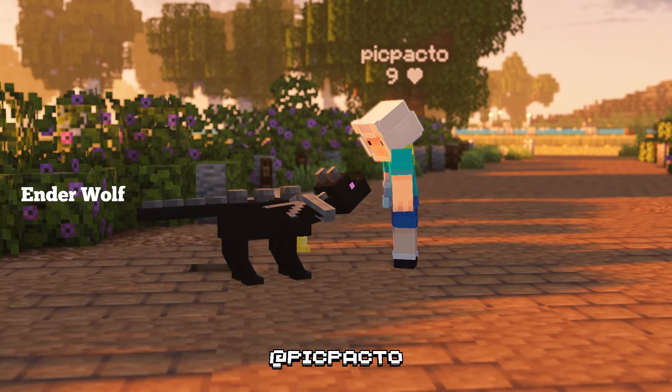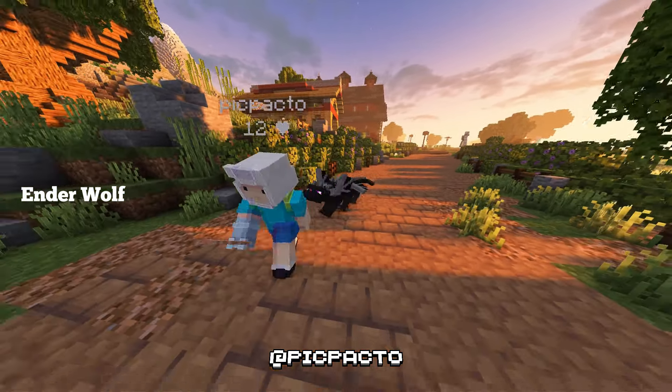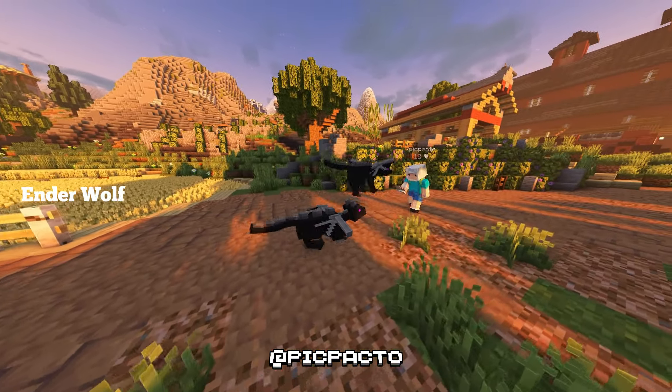The Enderwolf Resource Pack transforms Minecraft Wolves to look like the Ender Dragon, with dark fur, purple eyes and particle effects, making them mystical companions.